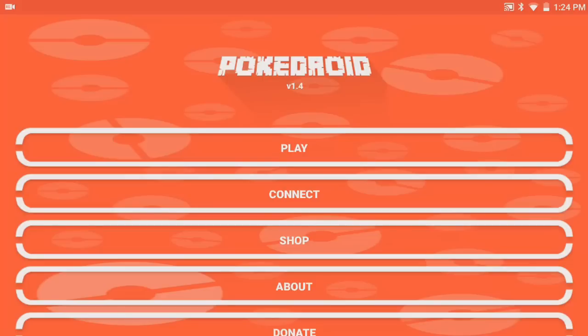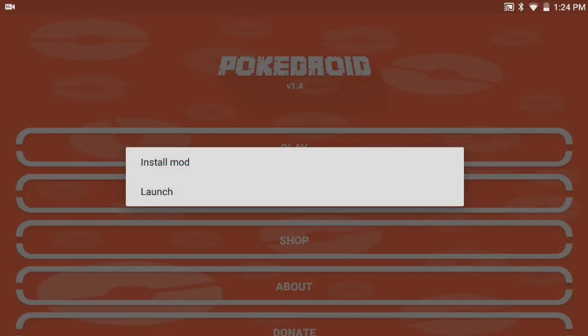I'll leave the download link in the description below. As you can see, I'm actually on an app, so you actually have to download this app. It is only for Android, of course. When you actually go ahead and download the app, just open it up and you should see this on your screen. When you're on this screen, just basically press play.